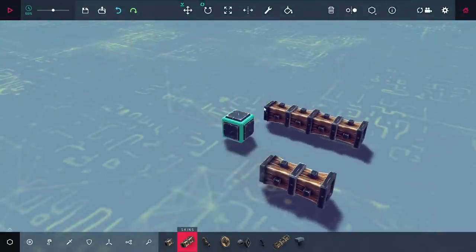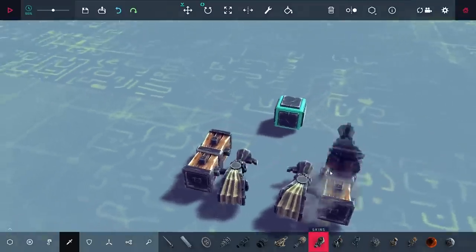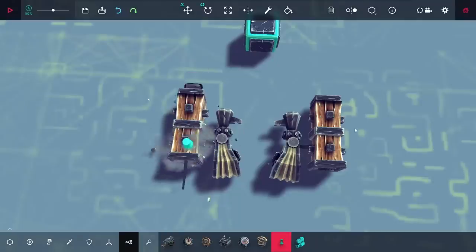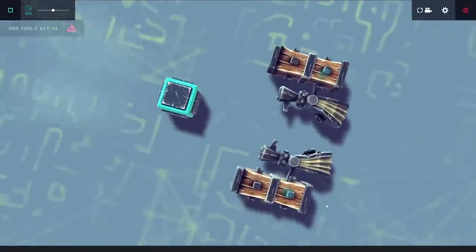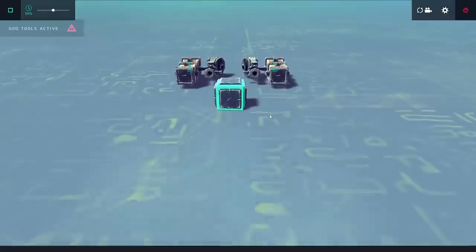Starting out in the sandbox, the first thing I'm doing is putting out a couple of wood blocks. On those, I'm putting out some vacuum blocks — this is where the vacuum launcher I mentioned comes into play. I set their power to the absolute max, and you can see these vacuum blocks already have quite a bit of power.